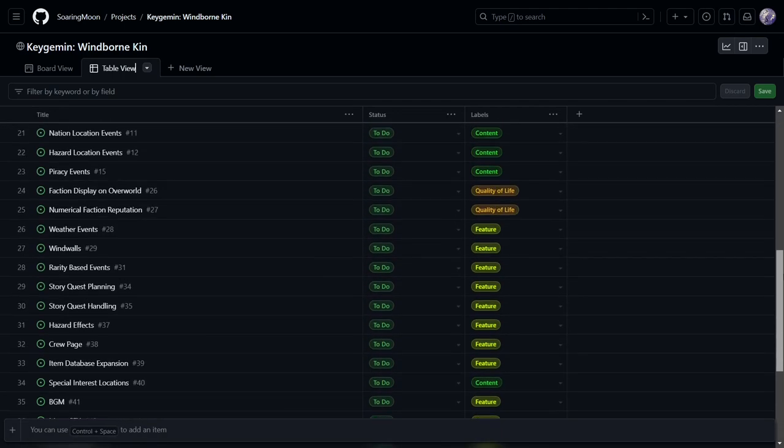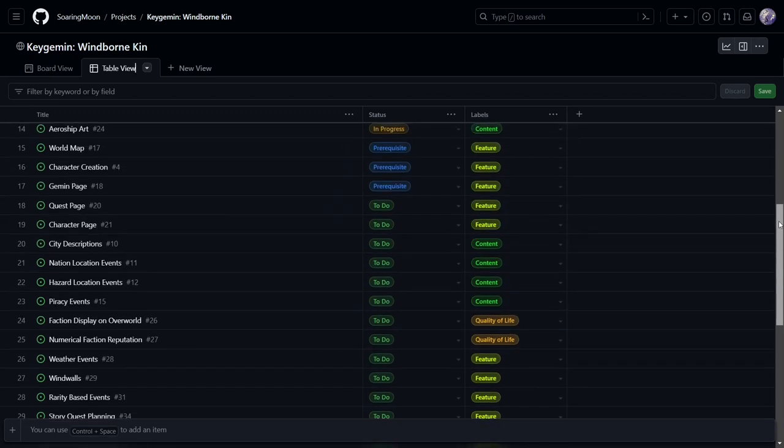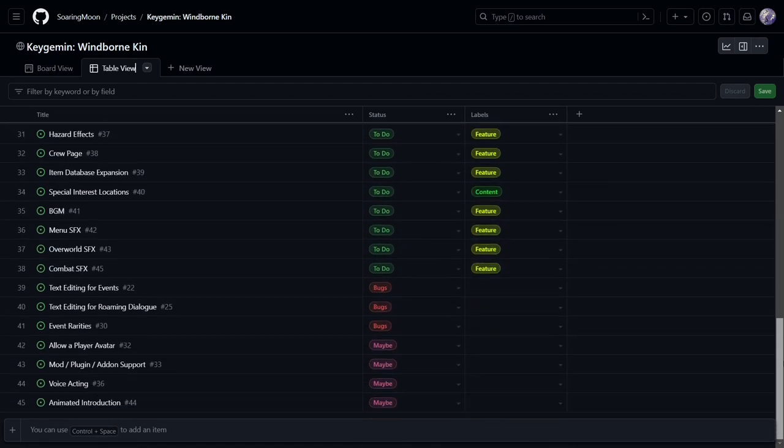So you can see that's all of the features, quality of life pieces — all of it's listed here. If you ever want to track any of that information, you can just go to my GitHub, go to the projects page, and it'll all be listed there with full detail.